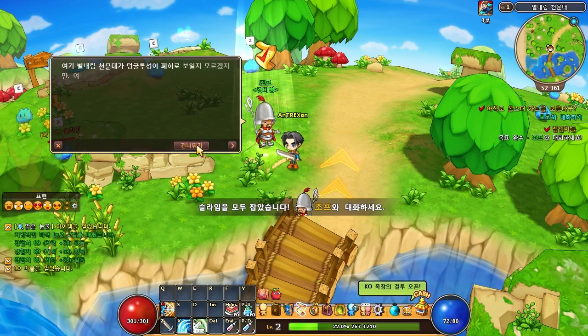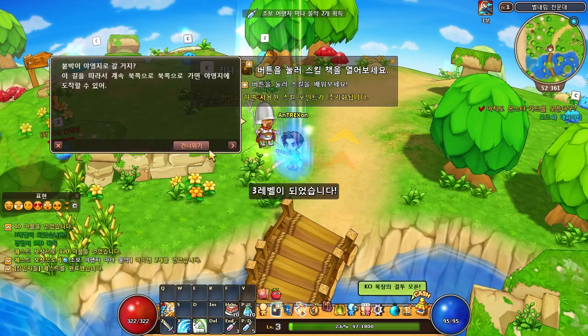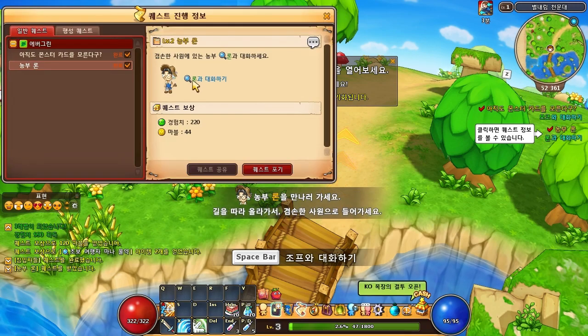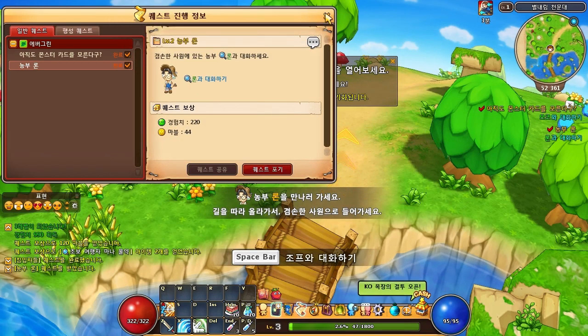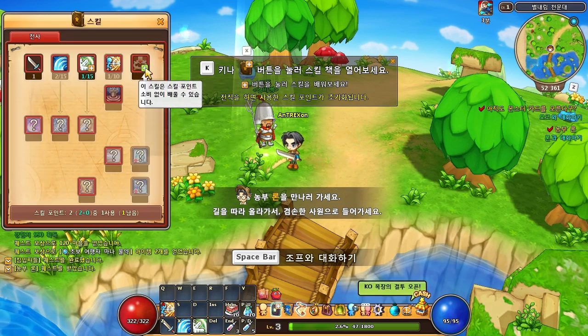I don't really speak Korean enough to understand what the NPC is saying, but there is a quest he has for me and he gives me experience, which is good. My next quest is taking me to another NPC. This is the map — the first beginner world — I believe it's called Ebokrin. I don't know what that means, but there's also a new skill.